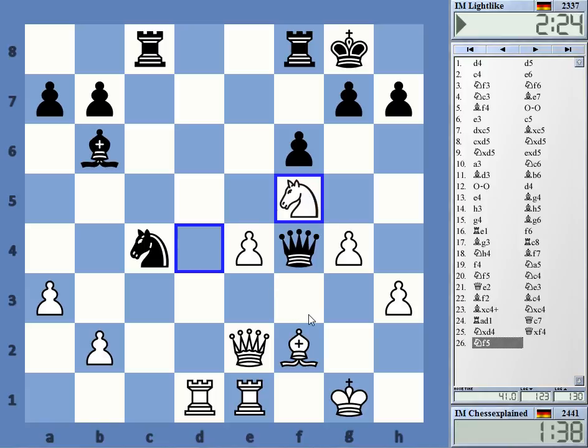That was bad — that position was pretty good for White, I'm very sure about it. If he takes twice on f2, then b2, and I have rook d7 — that should be okay. Rook d7 is an idea anyway. The problem was I couldn't move the knight anywhere else — on f6 there was queen g3 check. Very embarrassing.